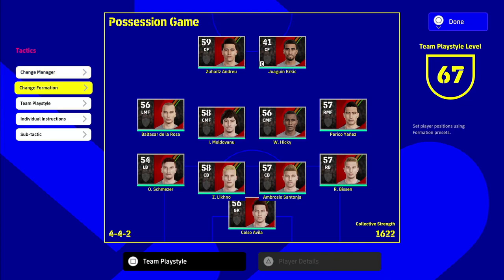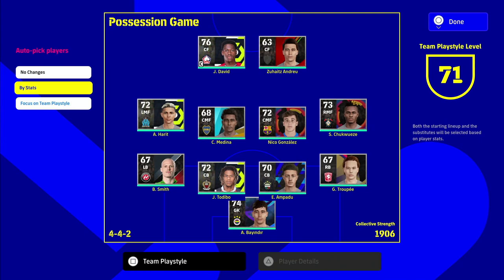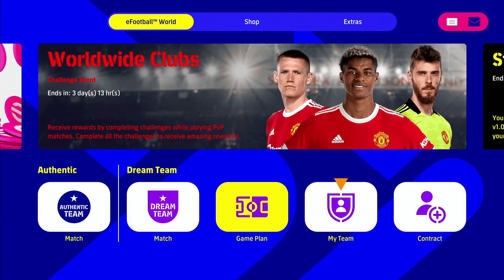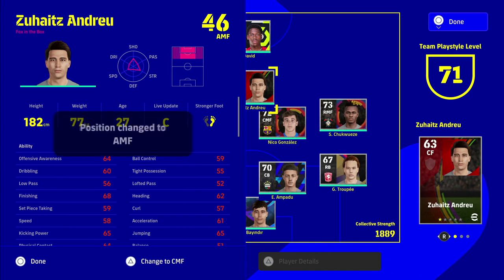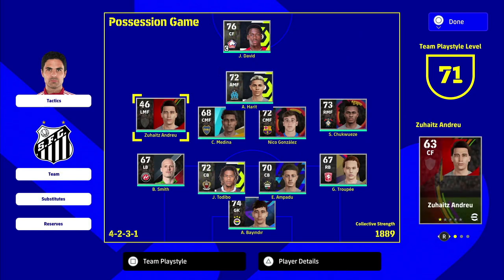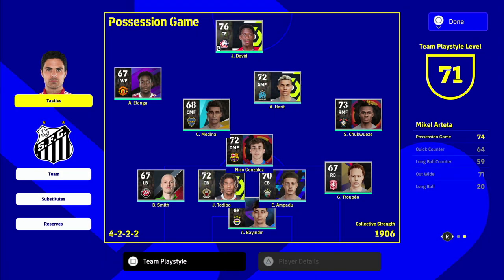Heading over to our squad, you'll have about 2,000 GP left over after all purchases. We auto-pick players by stats and then make a couple of key changes. Arteta plays a default flat 4-4-2, so we're going to adjust to a 4-5-1 or 4-2-3-1 depending on preference. We bring out the second forward and change it to an AMF, put Harit there, and bring Elanga on from the substitutes on the left.